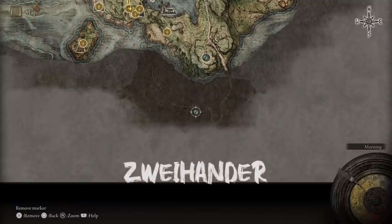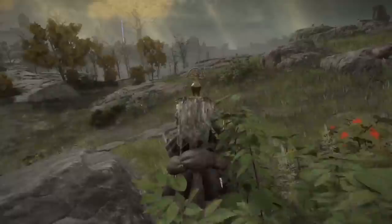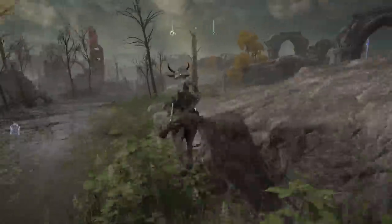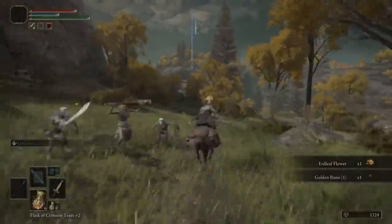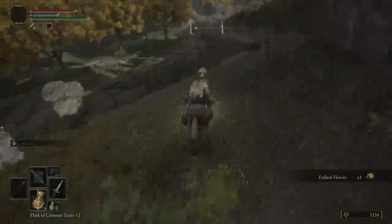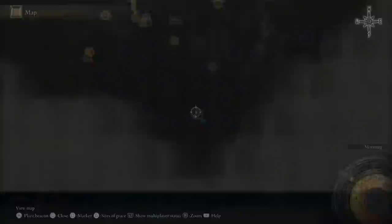The first weapon on our list, and probably the most accessible one to new strength builds, is going to be the Zweihander. The Zweihander is actually south of the Stranded Graveyard and you can ride backwards to get there. Note that you will probably need your horse mount to access this area. However, you do get your horse mount after you visit three Sights of Grace and talk to Melina. It's a pretty long ride, but I'm starting from the starting area so everyone can follow along. You're going to want to head south, following my guide, and you're going to see a Grace that you can rest at.